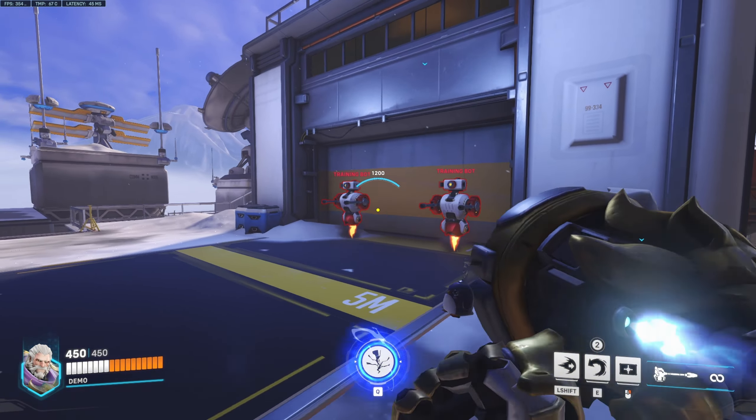The combo looks like this: charge, let go, and then shatter. I usually do this in a Reinhardt versus Reinhardt situation — you always want to charge their Reinhardt, throw him out of the way so he can't shield his team, then look to the right and shatter their entire team for free while Reinhardt is out in the open.